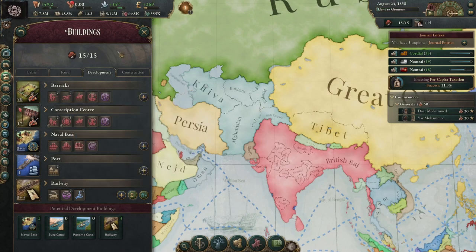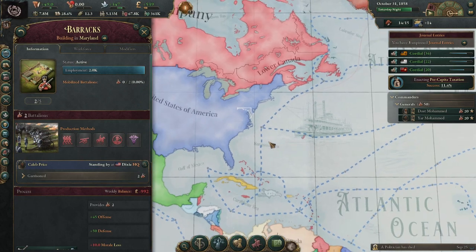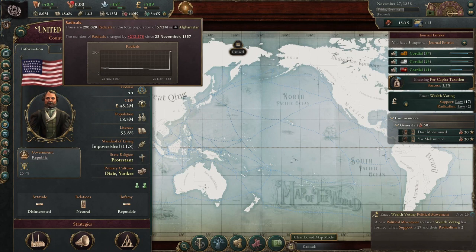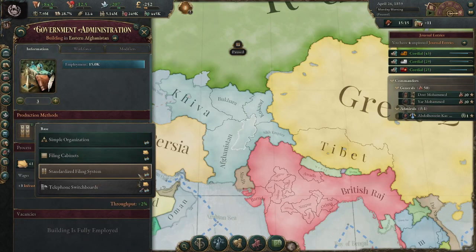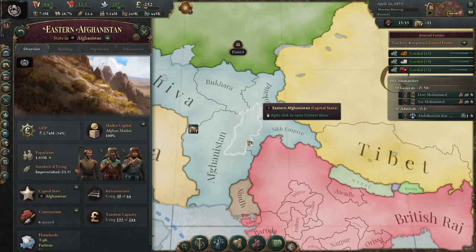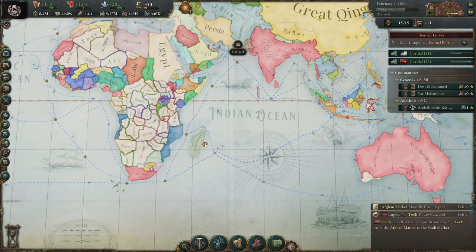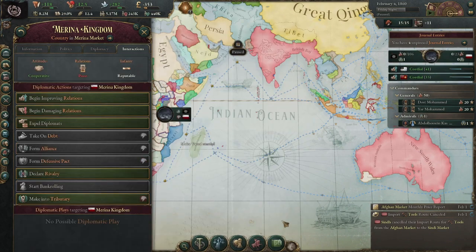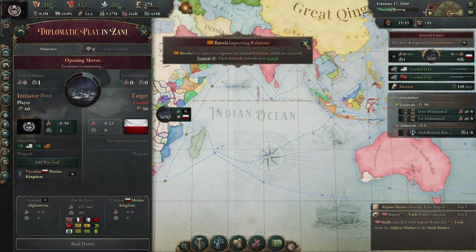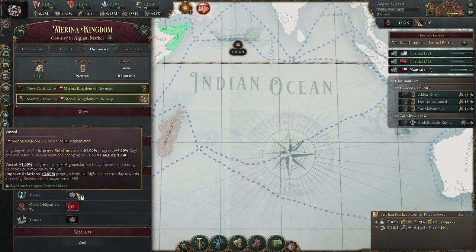Our previous prince has died and been replaced with a guy who really likes buying new stuff. I've just upgraded to mobile artillery, so our army is now on par with Russia. Once we get skirmish infantry we'll be on par with the United States. I was at 20,000 radicals and got hit with a random event — now I'm at almost 300,000. I've upgraded government administration buildings to standardized filing system, so we no longer have taxation capacity problems in eastern Afghanistan.